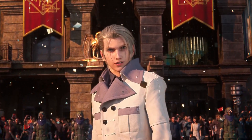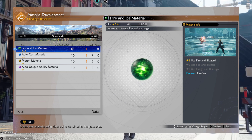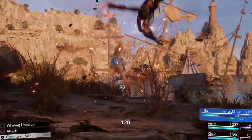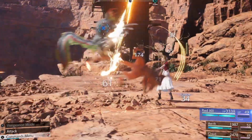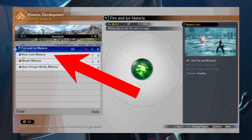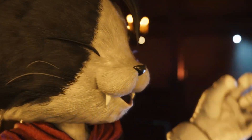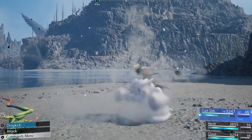Speaking of multi-elemental attacks, one thing that jumped out was the fire and ice materia listed under materia development, which seemingly allows us to use fire and ice magic in a simultaneous move. Judging by the other materia included on the screenshot provided — namely auto-cast materia, morph materia, and auto-unique ability materia — it definitely looks like there is going to be huge scope for developing your own fighting style when it comes to laying into the enemies in Final Fantasy VII Rebirth.